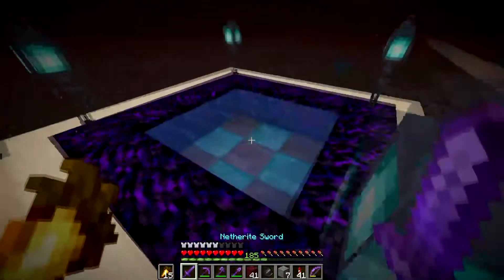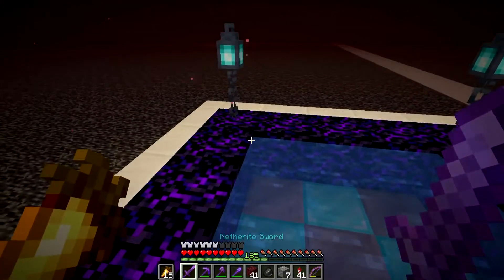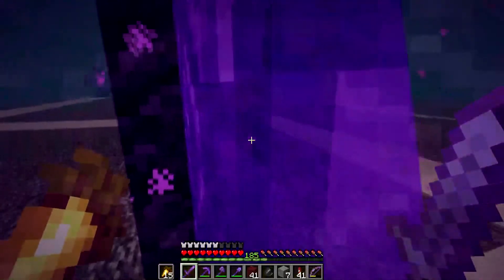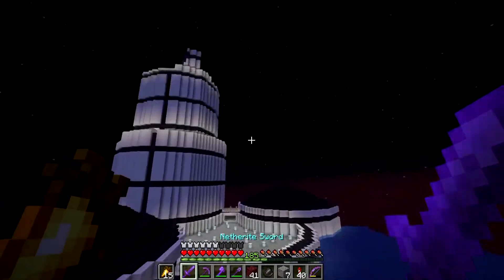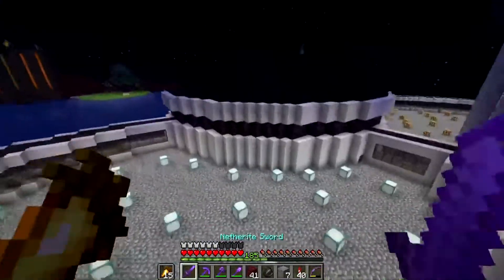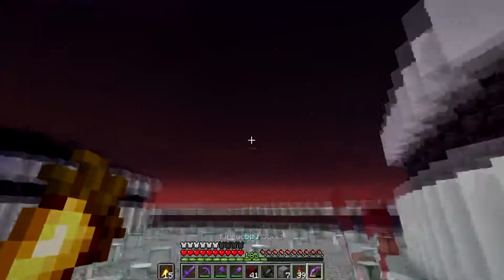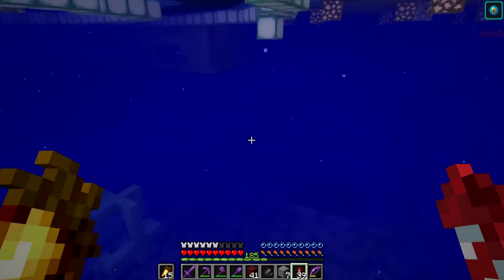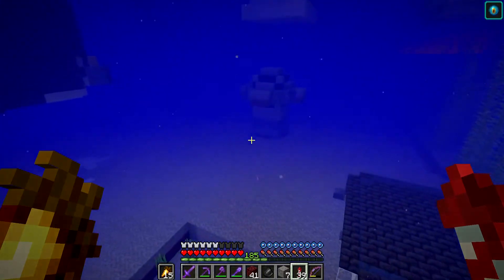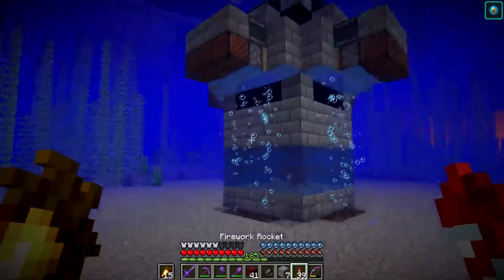Also, the bug where you could get water from never is now patched — it was a bug where you put glow lichen on the same block as a lava source and it would turn into water. Snapshot 21w05b also got released. The 'b' means it's a snapshot that fixes major bugs. It fixed three bugs: one with copper names changing, one with copper not updating properly, and another one I can't remember — I'll leave the patch notes linked in the description.